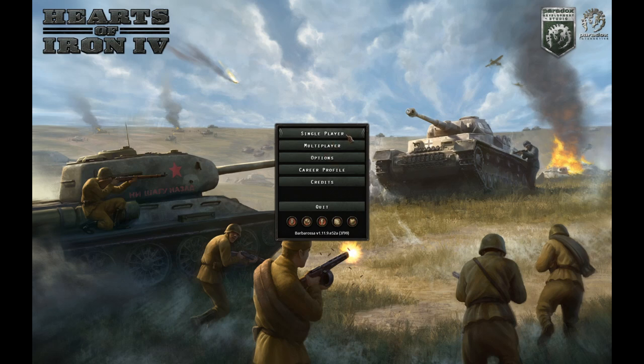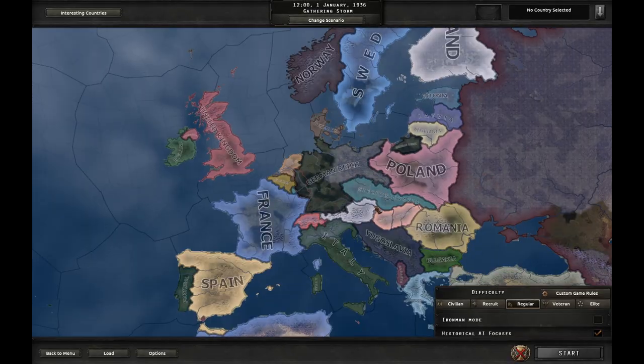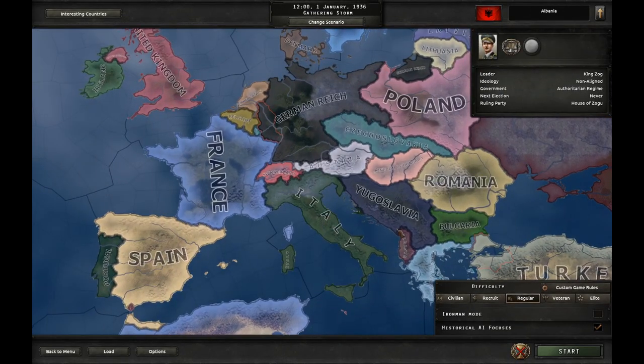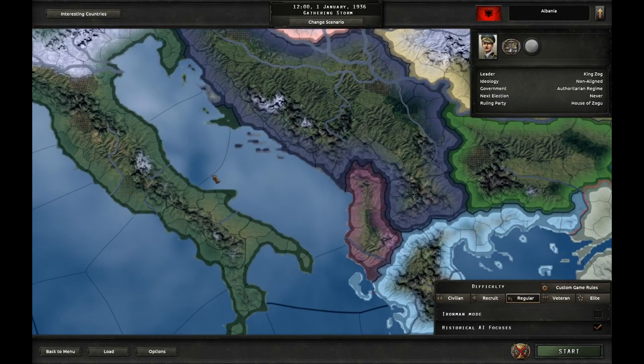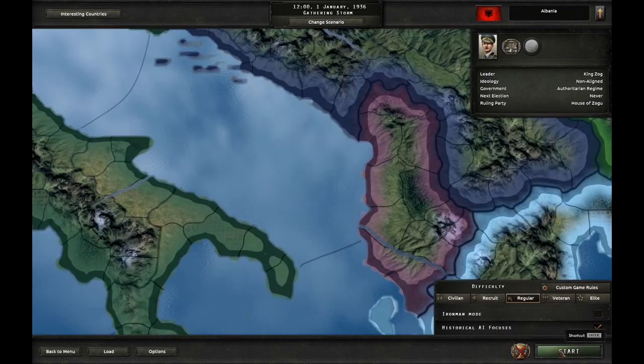Hi guys, today we're going to play a game called Hearts of Iron 4. More specifically, we're going to play Albania. My goal as Albania is to take out Italy, basically doing a Reverse Carden. Regular difficulty, historical focus is on, and Ironman off. Let's play as Albania.